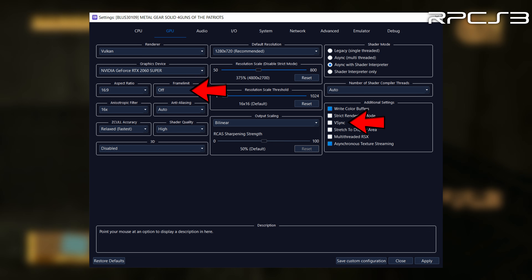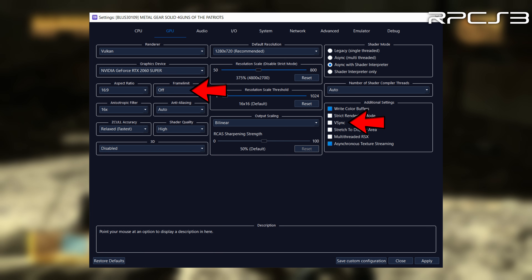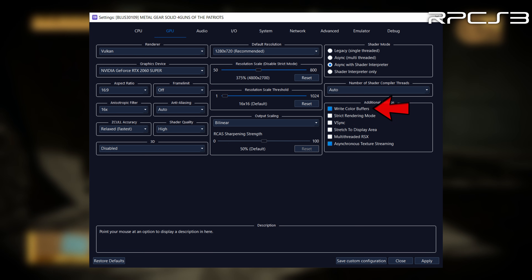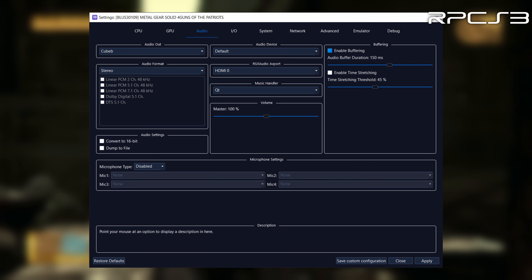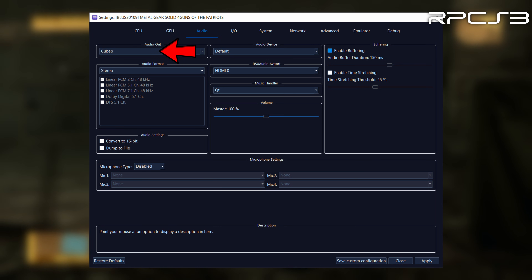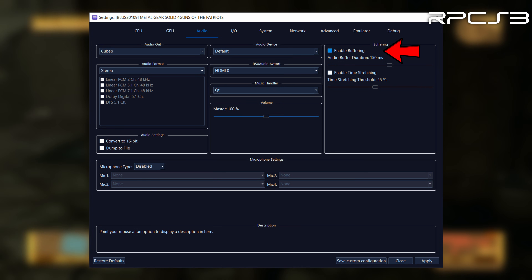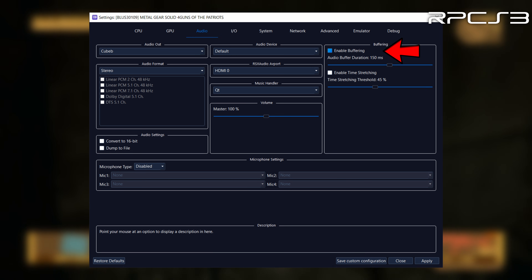For frame rate limit and V-Sync, it worked better for me to leave both off in the emulator and force them through the NVIDIA control panel. You need to limit the frame rate to 60fps; otherwise cutscenes will play at a faster speed when fps exceeds 60 and the audio will go out of sync. Right color buffers should be enabled to correct visual glitches. If you have a CPU with many threads, enabling multi-threaded RSX might improve performance. Shader mode can be set to Async with Shader Interpreter for the best experience. On the Audio tab, set Audio Out to QB and enable buffering. If you experience audio stuttering, try increasing the buffer duration, though keep in mind audio stuttering indicates a weak CPU and may not be fully resolvable.